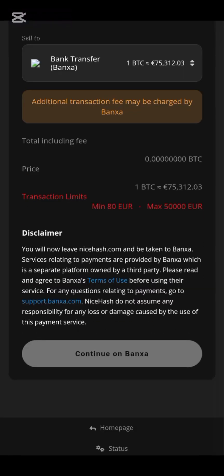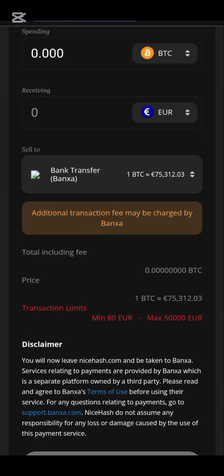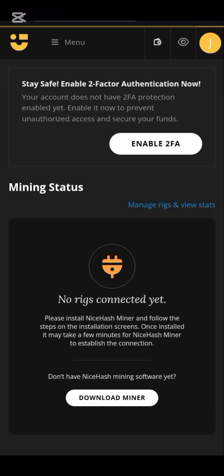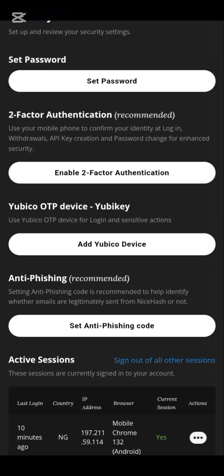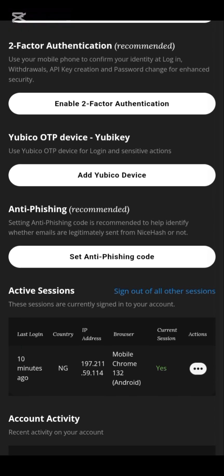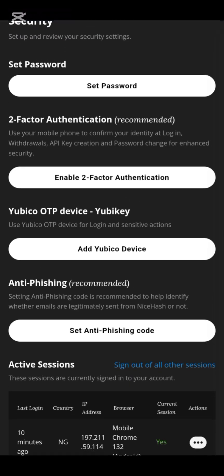You're going to receive your funds in your account very easily within one to five minutes. To make your account safe, you must enable two-factor authentication. Click on 'Enable Two-Factor Authentication,' scroll down, set a password, enable authentication, enable a security key device, and enable an anti-phishing code. If you do all this, your account will be saved and you won't be scammed by scammers online.